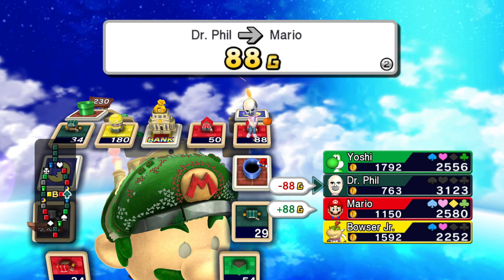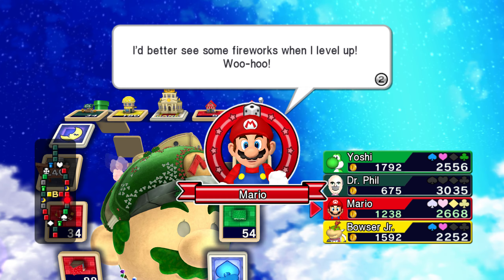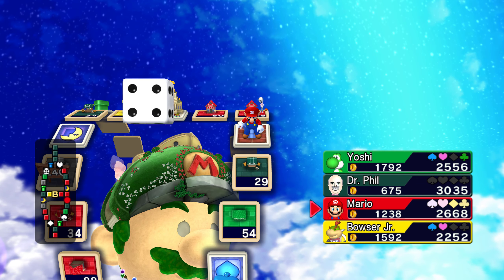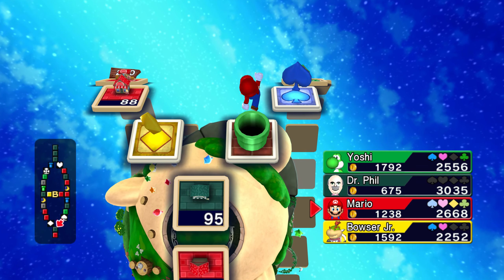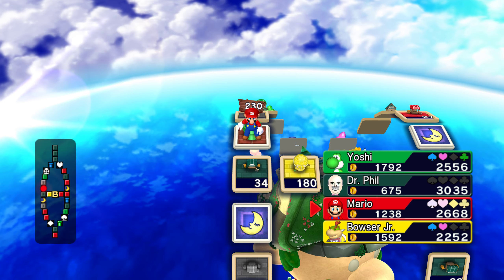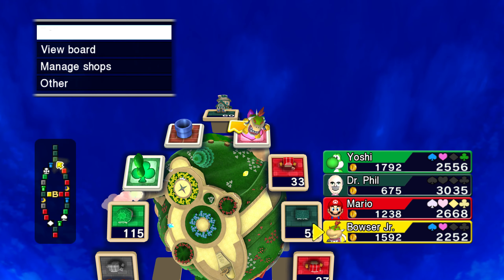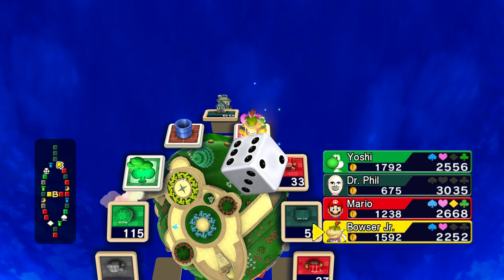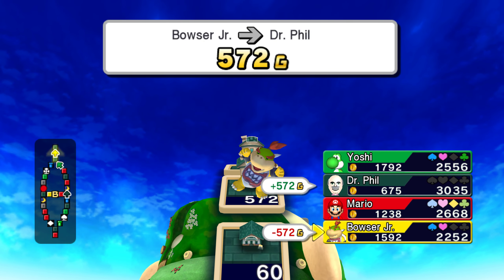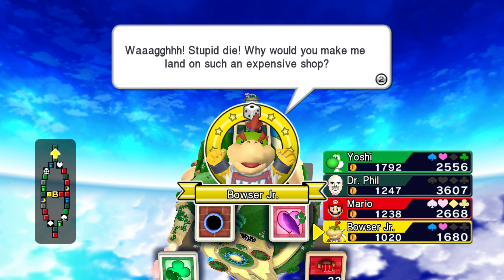Best thing I'm gonna do is be paying Mario. I better see some fireworks when I level up. Oh, you didn't level up — why didn't you? He didn't want to pay Bowser Jr. You sneaky — get a two, Bowser Jr., get a two! Yes. Stupid die — why'd you make me land on such an expensive shop?